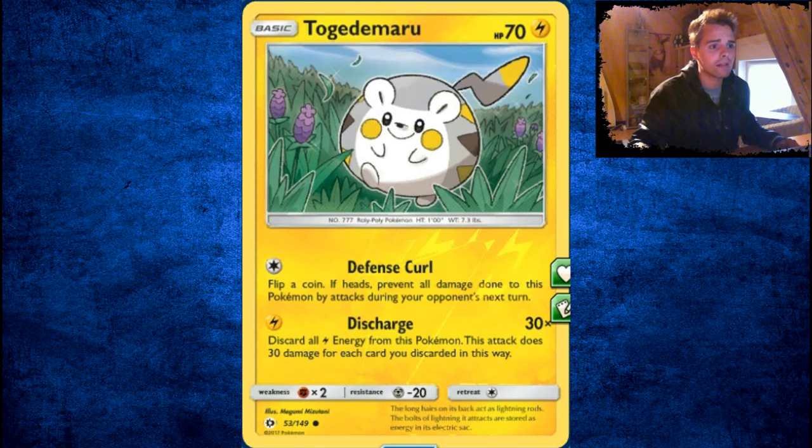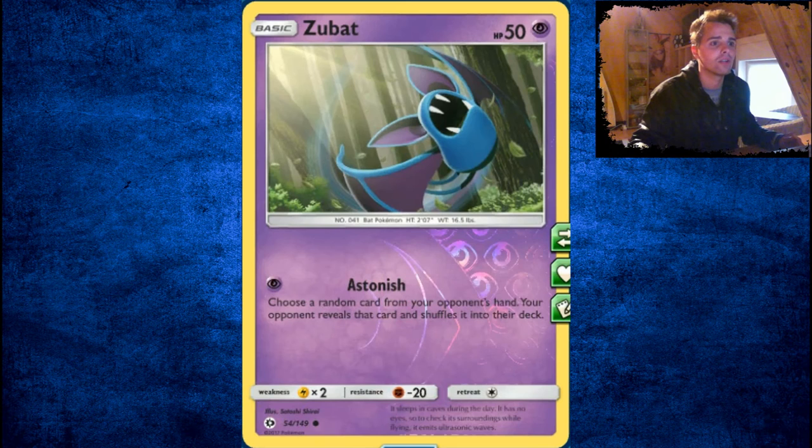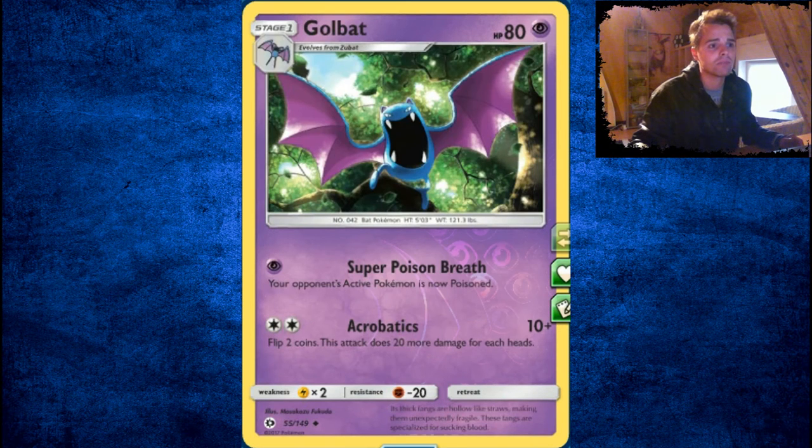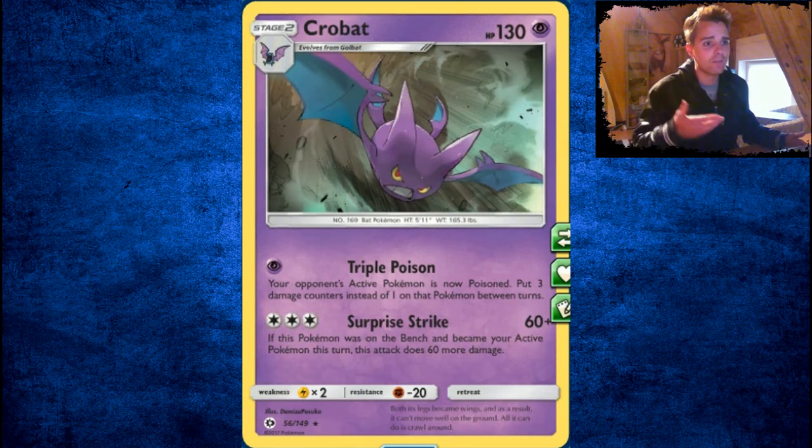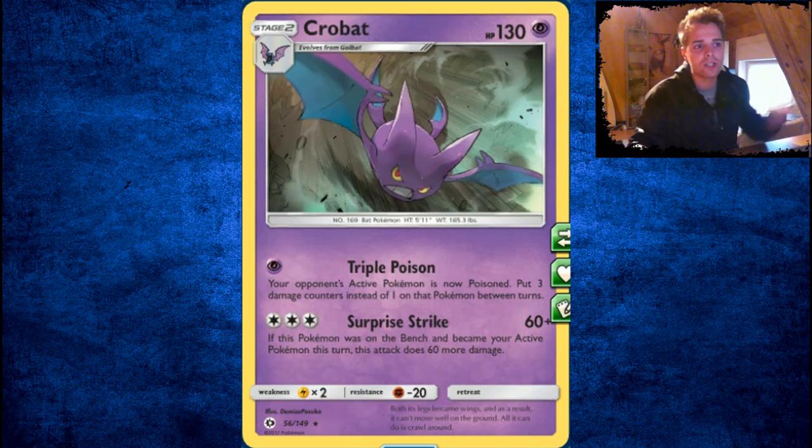Togedemaru — wouldn't talk about that one, not good at all. Zubat evolves into Golbat — it can deal poison. The Crobat has a great holo art by the way. Your opponent's active Pokémon is now Poisoned, putting 3 damage counters instead of 1 between turns. It can also deal 120 damage with Surprise Strike if it just got into your active slot. Free retreat too. Crobat — just an average card.